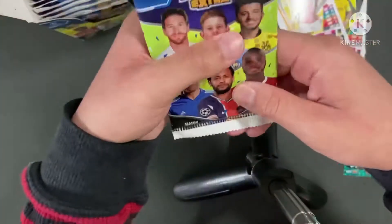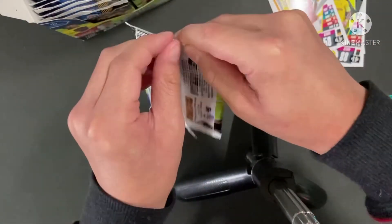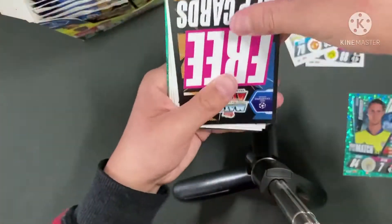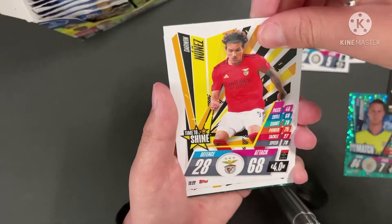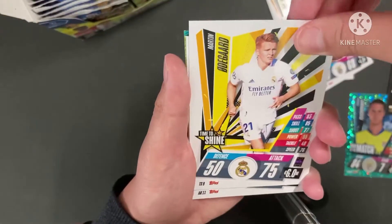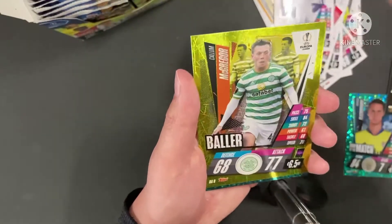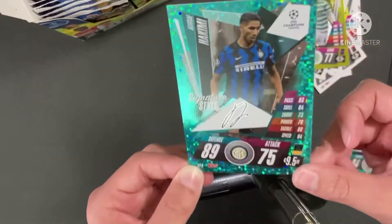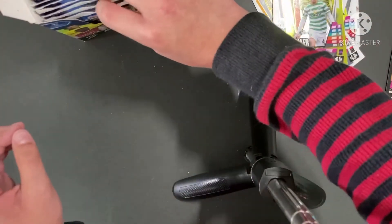Next pack. Let's get something lucky. They are pretty slippery actually, so I gotta hold on to them pretty tight. So we have Handanovic Captain, Nuna's Time to Shine, Bougat Time to Shine, Savage Away Kit. Oh yes! Lamella Squad Update, first Tottenham card, nice. McGregor Baller at the end. Nice, a signature style. Hakimi! Look at that. Nice. Hope we get a Ronaldo signature style.